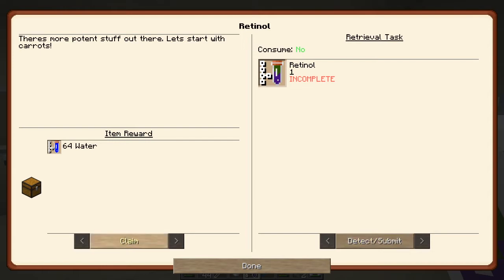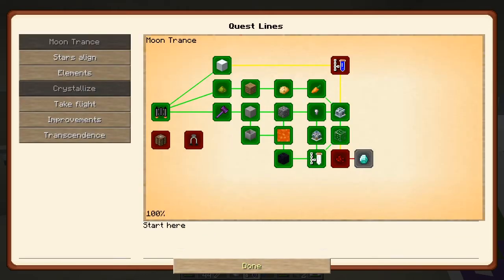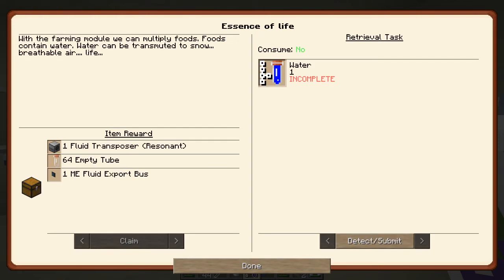We get 64 water — let's claim those, done! We had water here and we can actually detect again because we got the water from the previous one. We get a fluid transposer resonant, fantastic, 64 empty tubes, and one ME fluid export bus — done!